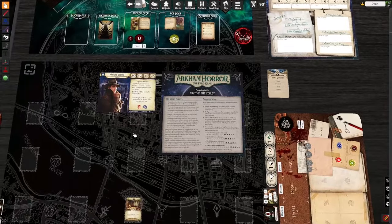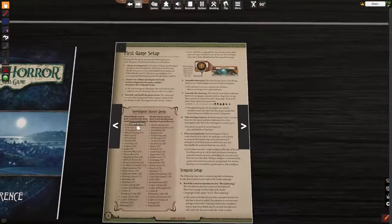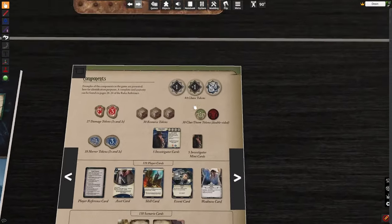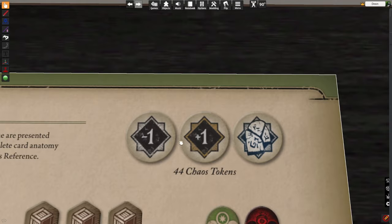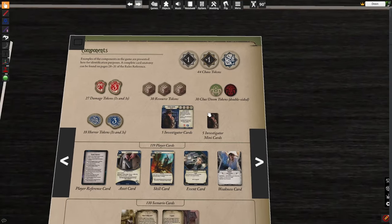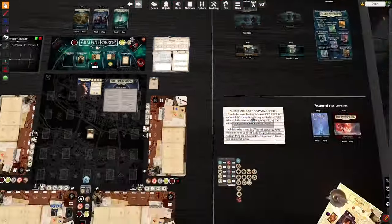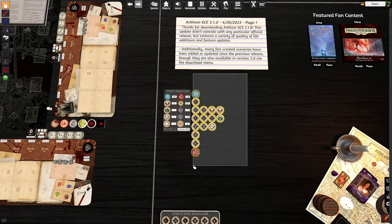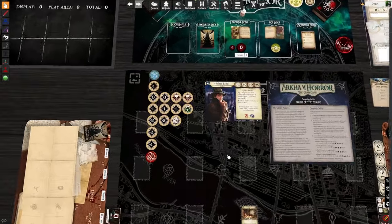At home, you're going to have a bunch of tokens as indicated on your component section — 44 chaos tokens with a variety of symbols. Those symbols mean things, and there are numbers that also mean things. To make this simple, I'm going to take every one of these and bring them over here for ease of reference.